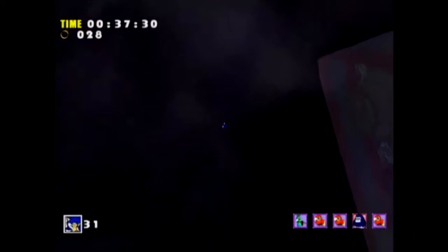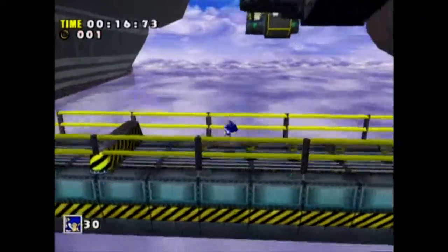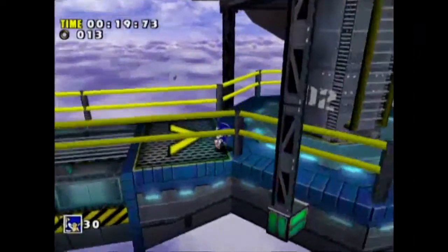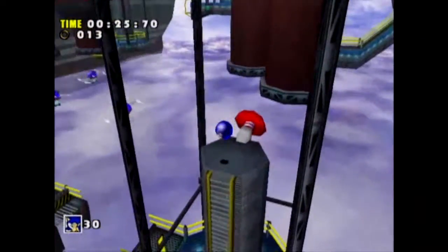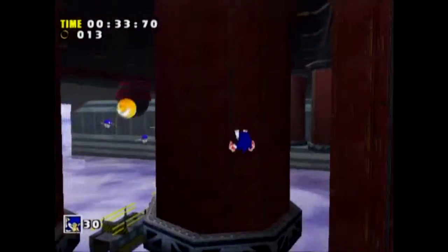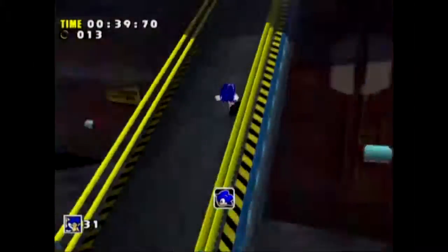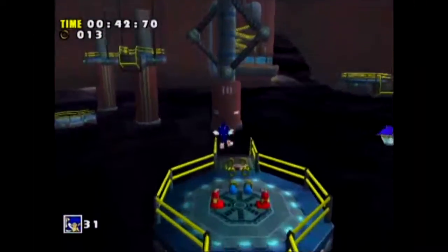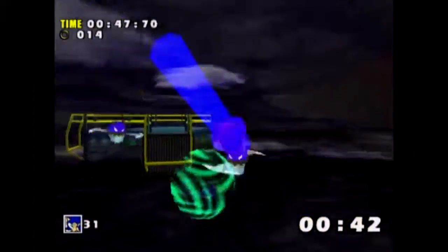We kind of fell — some of the alternate paths in this stage are a little finicky. I like the concept for this level but the execution is a little bit off. It just feels unreliable sometimes to get to certain areas. I can never really get that homing attack chain pathway right — I usually just end up falling, so I just don't bother with it. But that's the problem with this stage really.